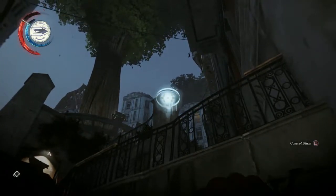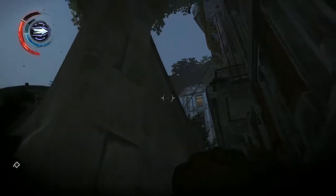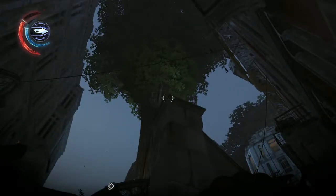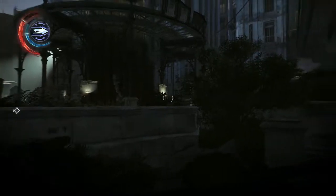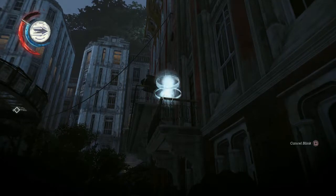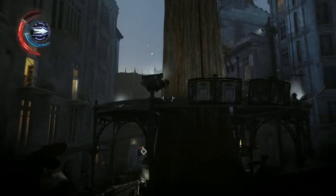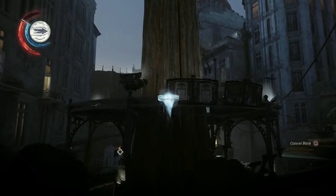The beginning part of this mission is basic stealth 101. We just blink up on these pillars and stay out of the guards' way. I'm gonna get up to that tree. On the other side of that tree there is one of those watchtowers — be very careful, but you know how the watchtowers work by now.